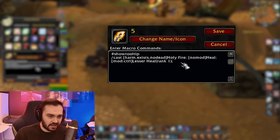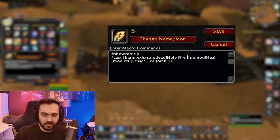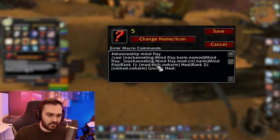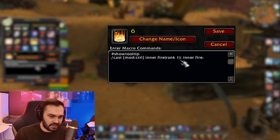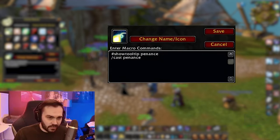Then we've got Heal — if I press five on a friend it's max rank Heal; if I press Ctrl+5 it's Lesser Heal rank one, used for bouncing Pom; and if I target an enemy it's Holy Fire. I haven't really been using Holy Fire that much at the moment, but maybe that'll change next phase. Then we've got one for Mind Flay as well that I'm not really using at the moment, but we'll do some stuff with that next phase.